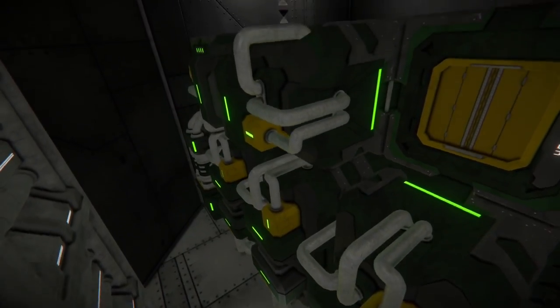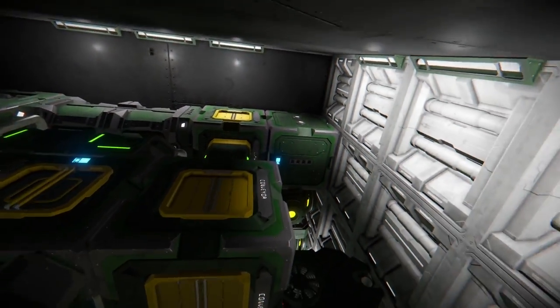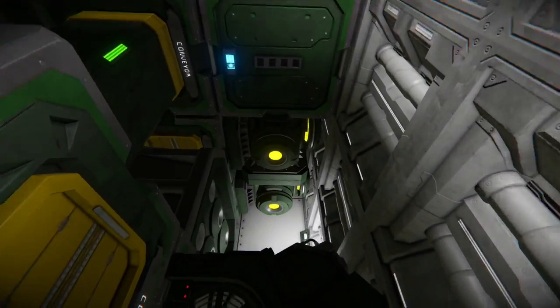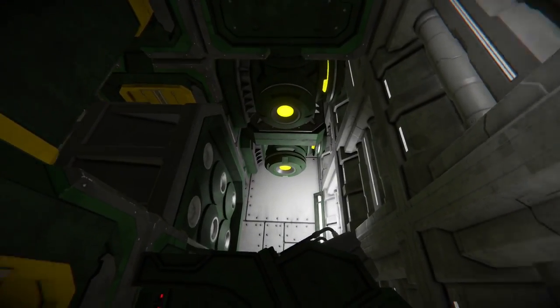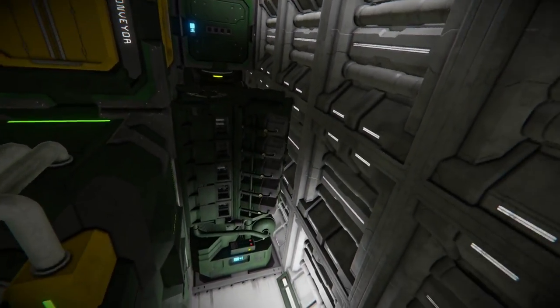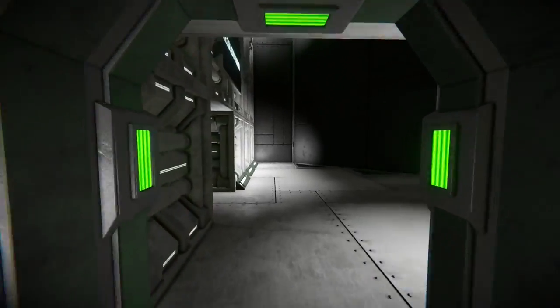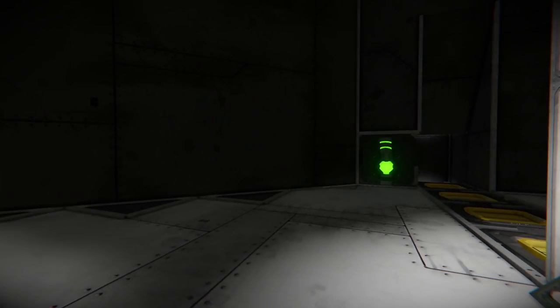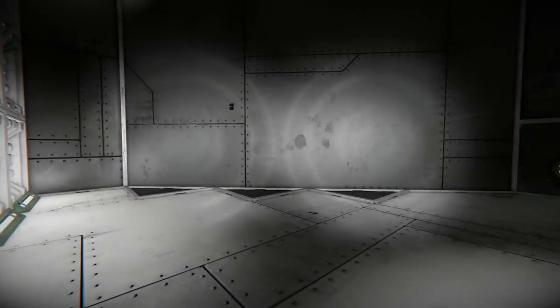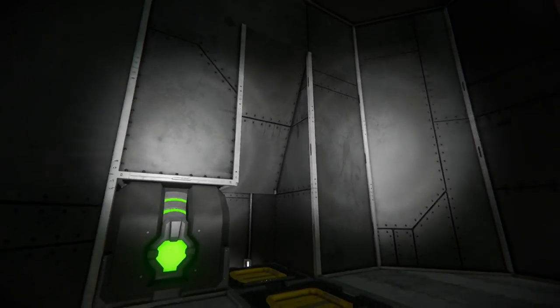The utility room features a full refiner with yield and three speed modules, connected into an assembler, two small nuclear power plants, a hydrogen generator just in case you decide to go that route instead. There's also an oxygen tank and a hydrogen tank. For the most part it's pretty empty in here, so definitely room to grow.